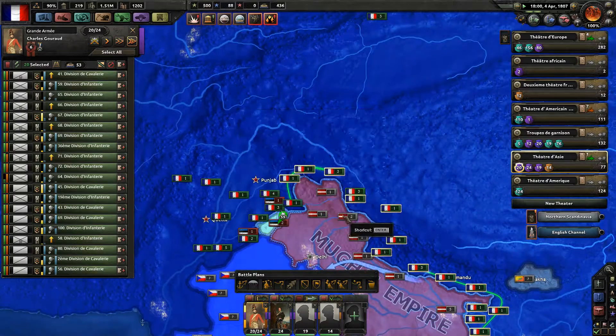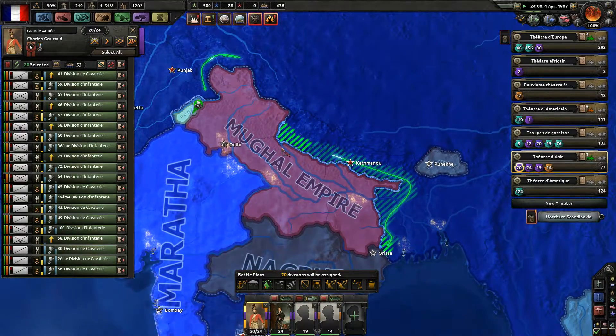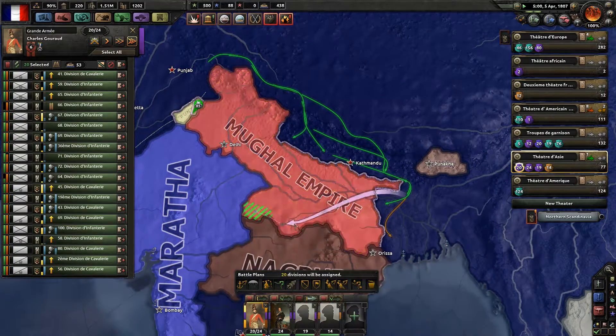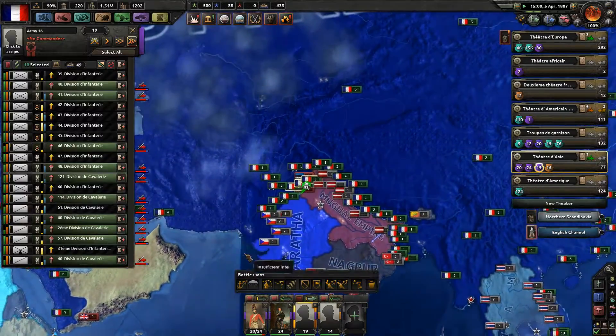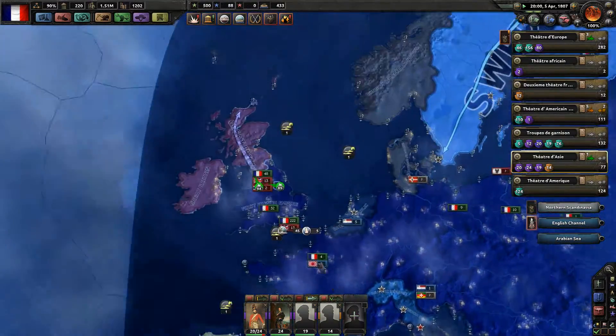Since we have two armies ready, I'm gonna assign one half to this front line and the other half to the other. Just push into the Mughal Empire. I don't know how Punjab can still fight, although they have nothing left — that's rather interesting.